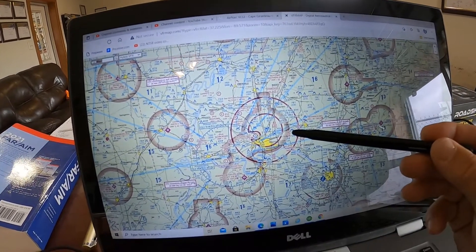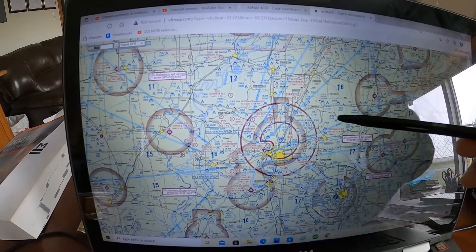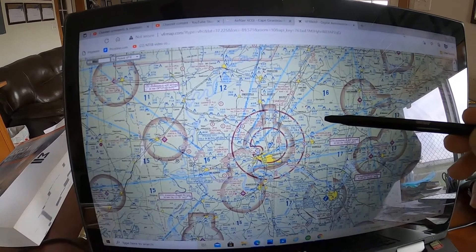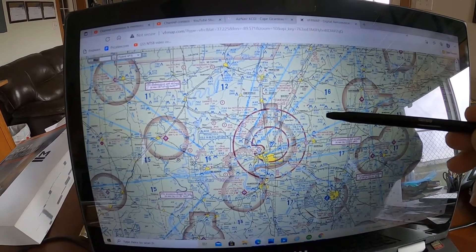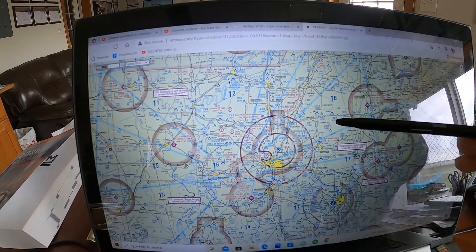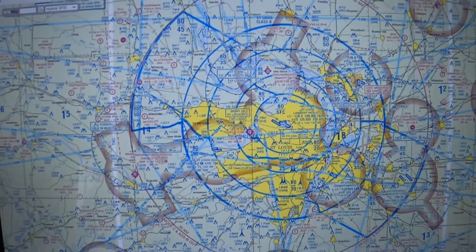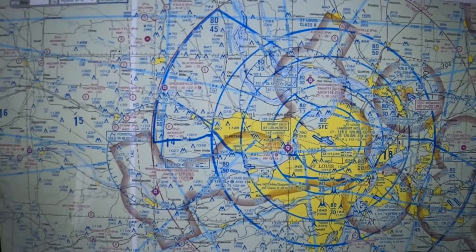Quick question: at 12,000 feet, do you need a transponder? Yes. Above 10,000 feet MSL over the continental United States you need a transponder with Mode C — there may be an exception if you're within 1,200 feet of the ground, but above 10,000 MSL a transponder with Mode C is required.